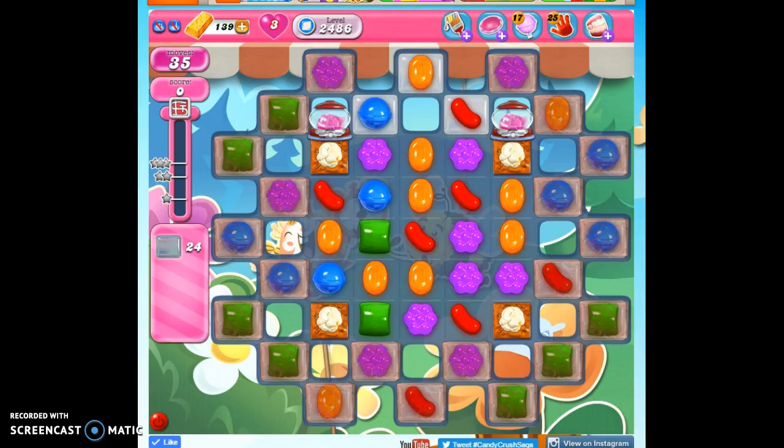Hi friends, this is Susie, your Candy Crush Guru, here to help you solve the puzzle of level 2486, where we have 35 moves to collect 24 jelly and reach 28,000 points.